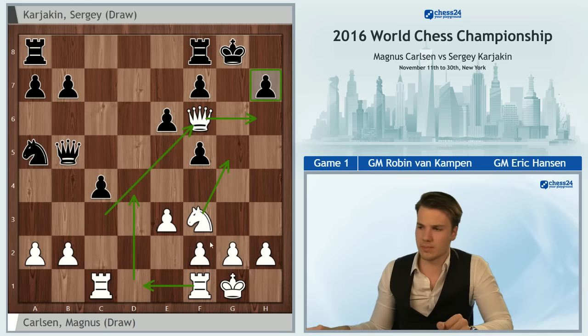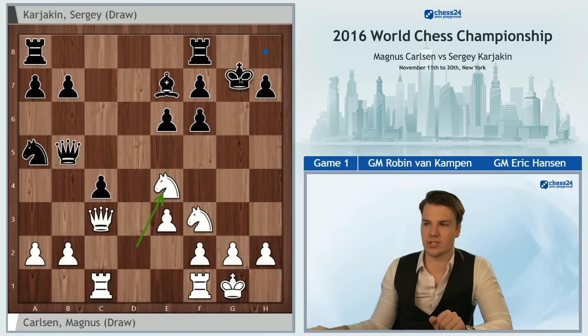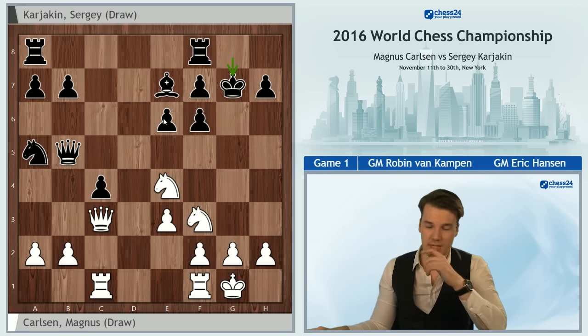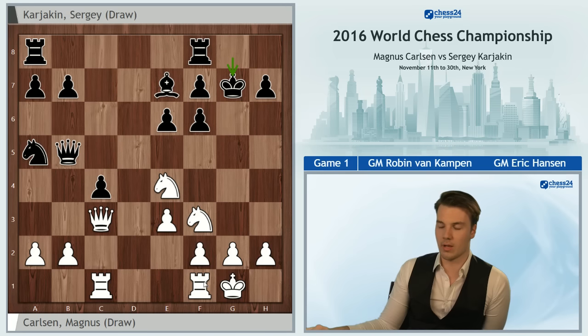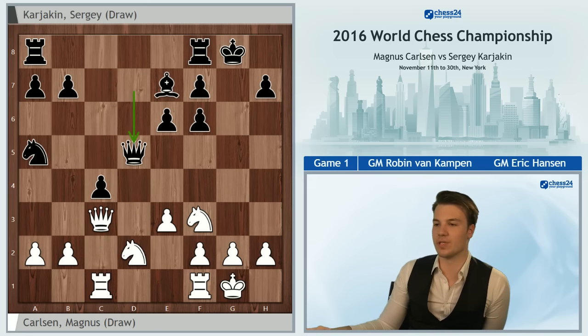This is definitely not something Black wants to opt for. I do think Black has some interesting choices, such as Kg7 here, which is a little bit more risky but does defend these two pawns especially the f-pawn, and it's not immediately clear how much compensation White has, although I do think White should have sufficient compensation. But Sergei really opted for a very solid choice, the move Qd5.